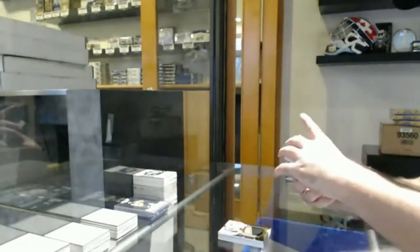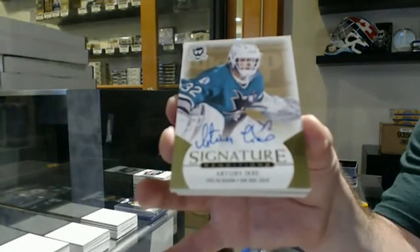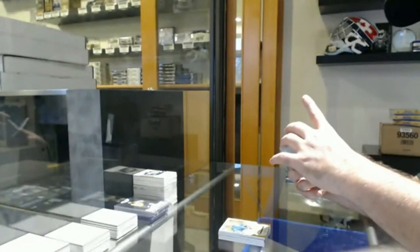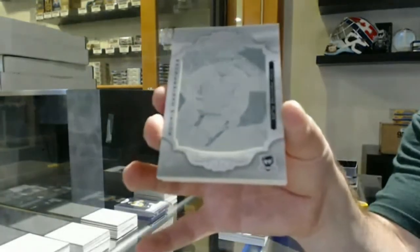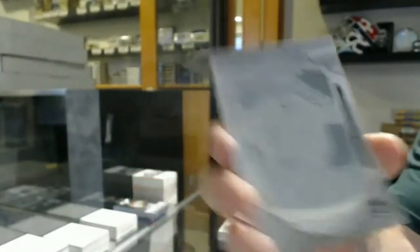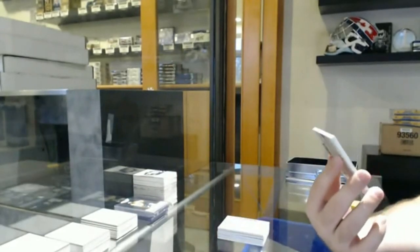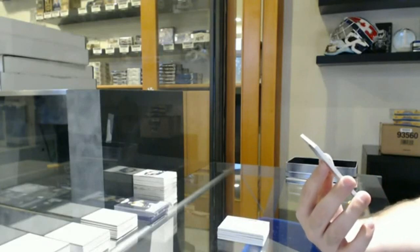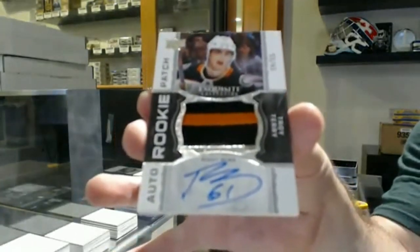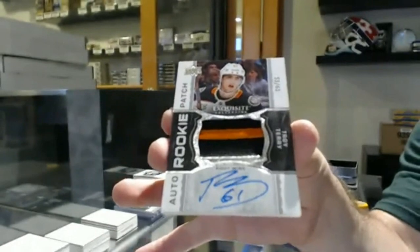For the San Jose Sharks, signature renditions, Arturs Irbe. For the Red Wings, one-of-one rookie printing plate of Joe Hicketts. And we've got an exquisite rookie patch auto numbered to 61 for the Anaheim Ducks — Troy Terry. There we go, folks!